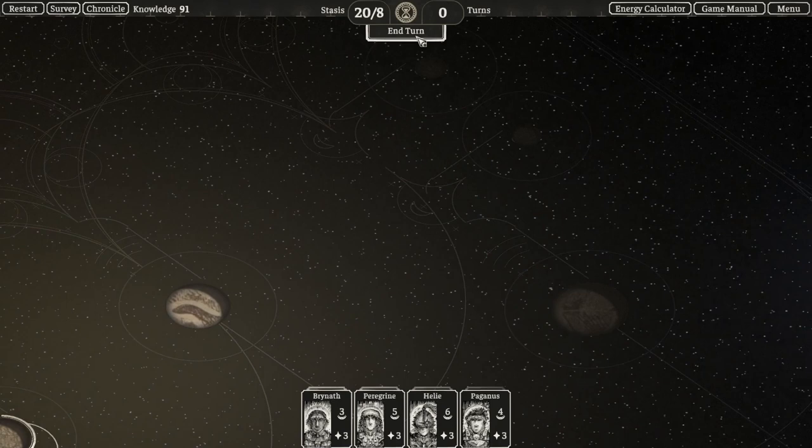Every planet starts to be killed turn by turn. Once your time fully runs out, all you can do is put your exiles into hibernation.